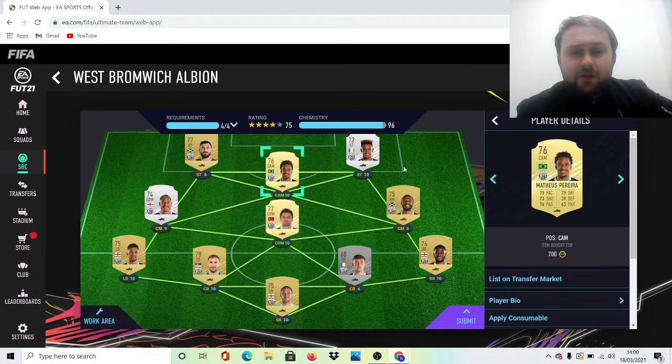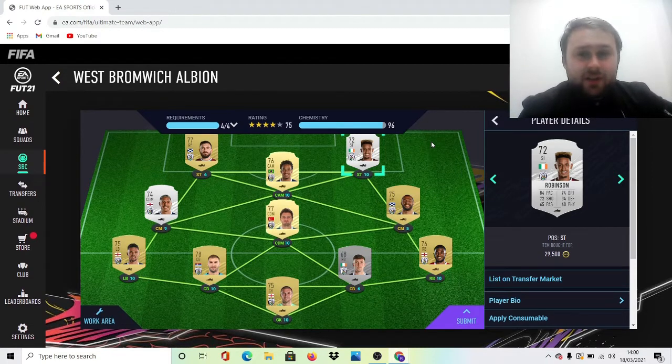Pereira: 700 coins, easy enough. Into the next one: Robinson — this was 29 and a half k. I did say it was going to be 60-70k, so I've spent 70k on two players guys. It's just the harsh reality of it; there's nothing more you can really do.